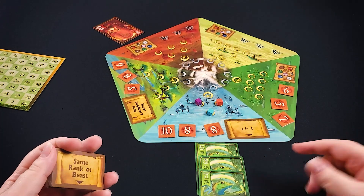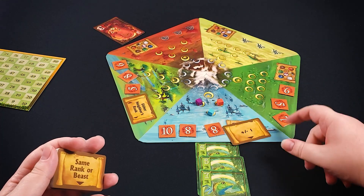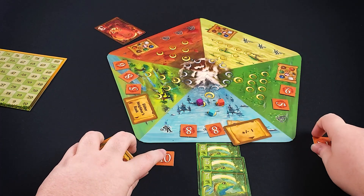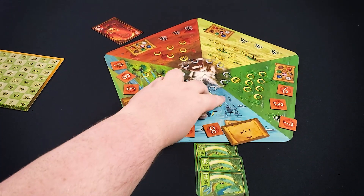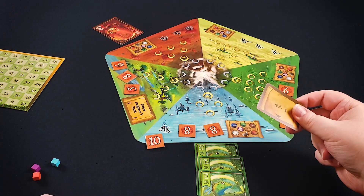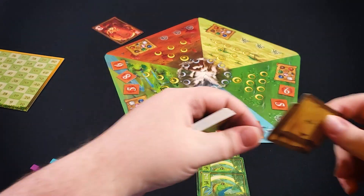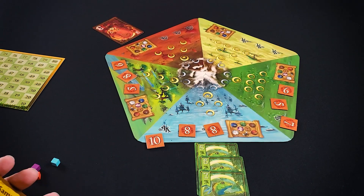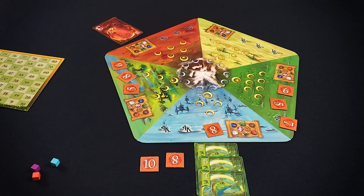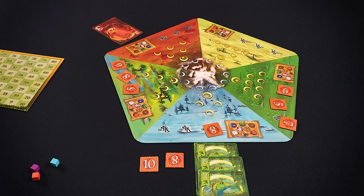At the end of each age, you're going to have one of these rule cards on each location. After you score — people gain their points and tokens and you clear away the cubes for the next age — you're also going to clear away these rule restrictions and put out new ones. Then you're going to play a second age and score a second time, then a third age. The person who has the most points at the end of age three is going to be the winner. And that's everything you get in a copy of Animal Kingdoms from Galactic Raptor Games.